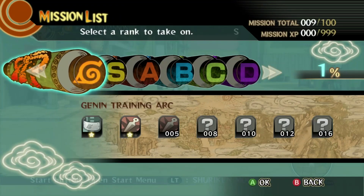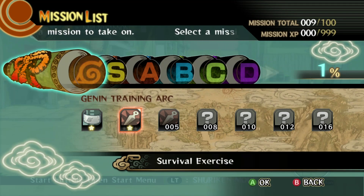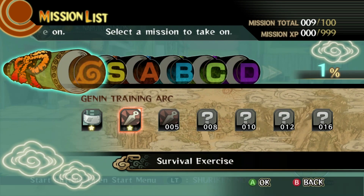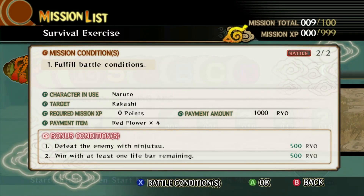Some of these missions are going to have these little stars for bonus stages with multiple stars. I'm not going to be doing these in the playthrough — they're going to be done offline, since I know you guys don't want to see me replaying a mission over and over again. Each mission can include up to two bonus conditions; fulfill these to earn an even better reward. The small star in the mission icon shows the number of bonus conditions. So I could do Naruto versus Kakashi again and get four new red flowers by defeating the enemy with ninjutsu and winning with at least one health bar. That's easy to do, but you guys probably don't want to see me playing it twice, so I'll do that off screen.